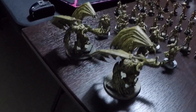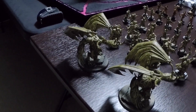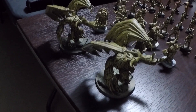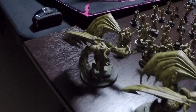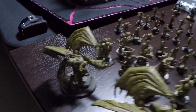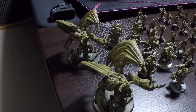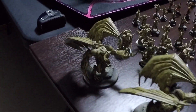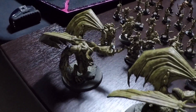In the battalion detachment, there are two demon princes of Nurgle with wings. They both have two sets of malefic talents. They both know the psychic power Smite, and they both know the psychic power from the contagion discipline, Curse of the Leper. Their strategy will be to use Smite mostly, and then if one of them has access to a good target for Curse of the Leper, then one of them will use that instead.